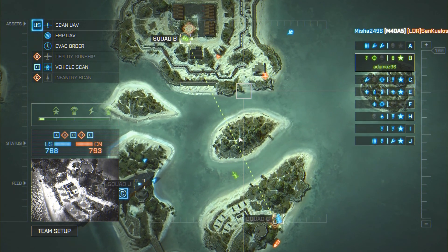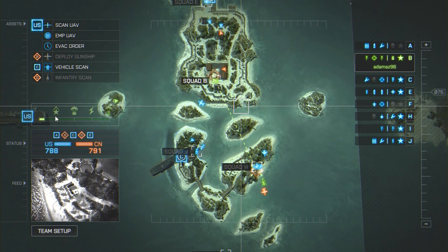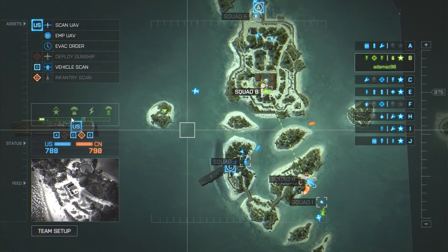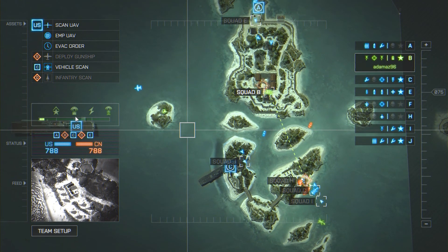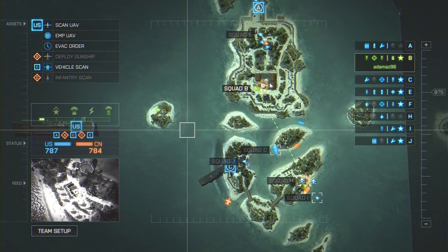You'll get points if he accepts that order. The more points you get, the more your perk ball will fill up. Once it's full, you can promote squads, give them ammo, fast redeployment, or a vehicle. For vehicles, on land it will be a quad, and in the sea it will be a jet ski.